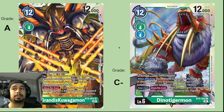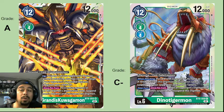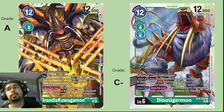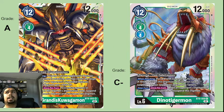Dino Tigermon gets a C-. It digivolves from Sailor Leomon and is part of the Leomon line, digivolving for four with 12000 DP. When attacking, if you have a card with Leomon or X-Antibody in the digivolution cards, you can suspend one of your opponent's Digimon or Tamers — that's the only reason it gets a passing grade. On your turn, once per turn, when your opponent's Digimon or Tamer becomes suspended, you can unsuspend this Digimon and attack again. Solid ability but I don't see it in many decks.